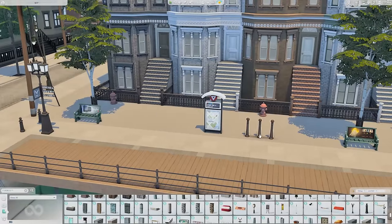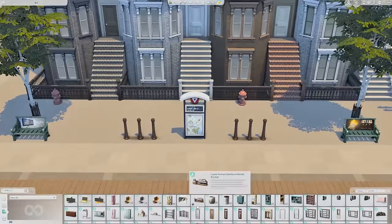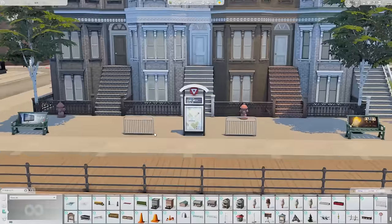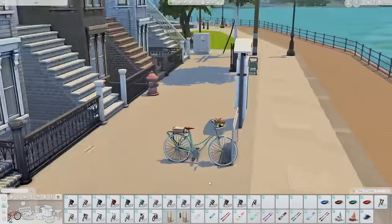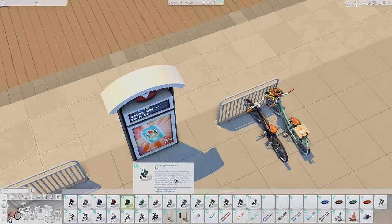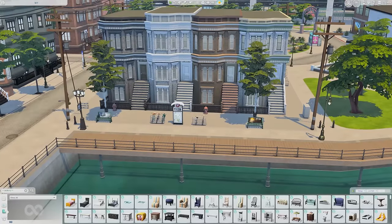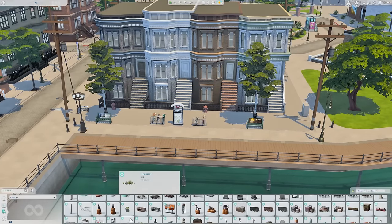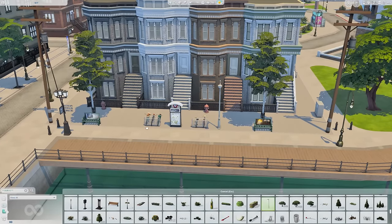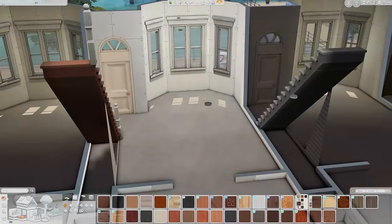I wanted it to blend in with the city of San Myshuno, and I think it does. A lot of the deco buildings look a little taller, but I think four stories looked balanced and I loved having the basement. I only furnish one of these units — that's what I've been doing with a lot of these builds in preparation for the new expansion. I furnished the one with the brown brick, and four stories was a lot to furnish.